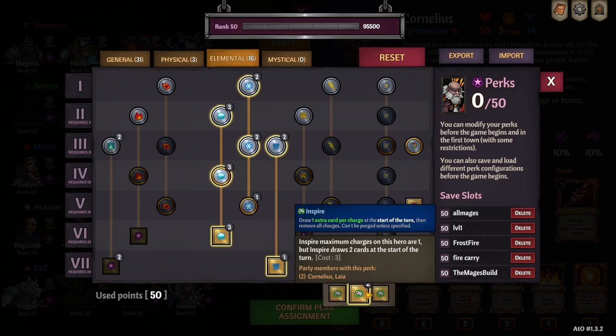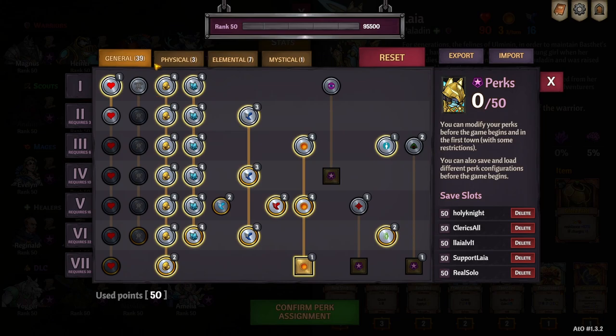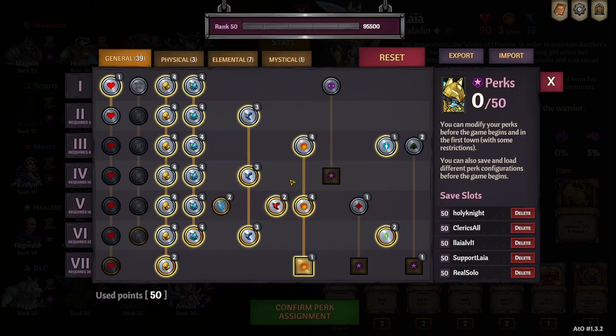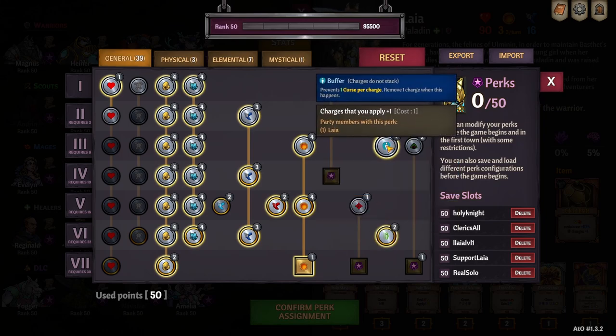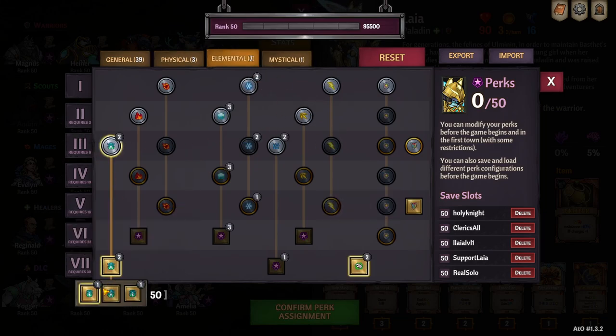We took the Inspire perk — maximum charges on this hero are limited to one, but it draws two cards — so we only have to put a Wild Hunt from Andrin on him and he will draw seven cards at the beginning of the turn. Next up we've got Laia. Laia has full money perks. We're going to have increased slow because we plan on slowing the entire enemy team with Piercing Howl. We have increased HP, charges for evasion increased by one, and buffer increases one. Increased vulnerable charges because Piercing Howl applies vulnerable, so we'll apply vulnerable to all the enemies.